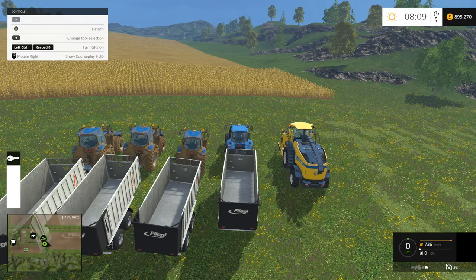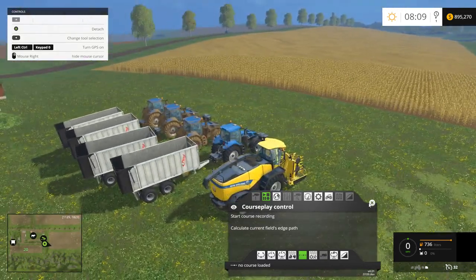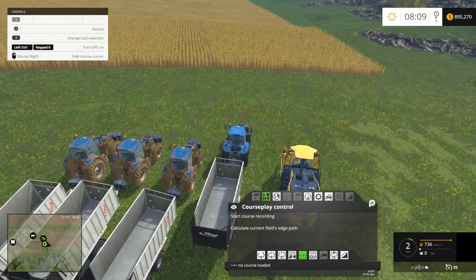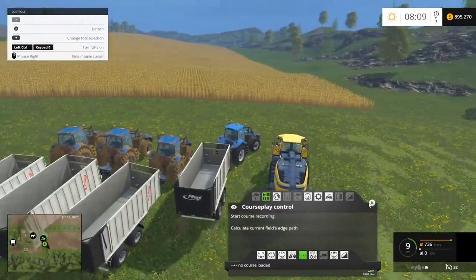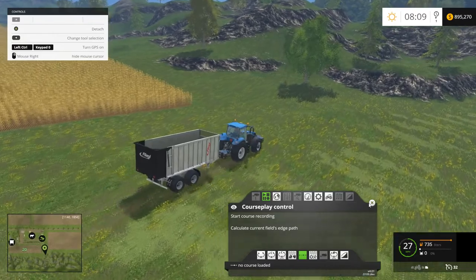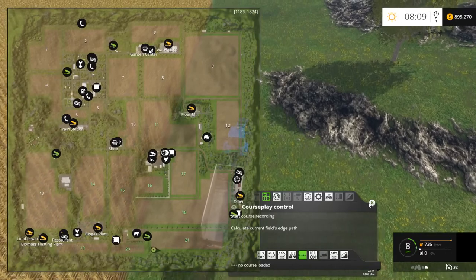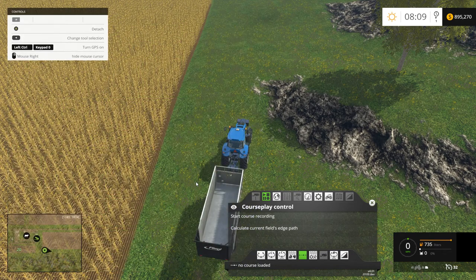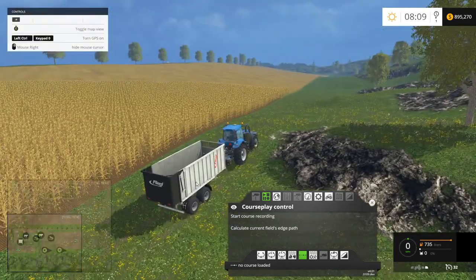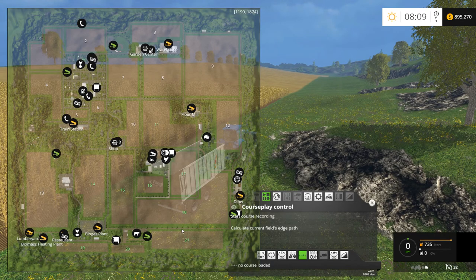To get started, we're going to fire up the tractor and bring up courseplay. The first thing I'm going to do is set up the route that the tippers are going to use to take the chaff back to the BGA. We're doing field 21, and the biogas plant is right here. The route I'm setting up may seem excessively long, but I like setting it up this way. We're going to start harvesting from this side and the harvester will work its way north, so I want to start and end the route down here so the tractors drive through the harvested section and not through the crop.